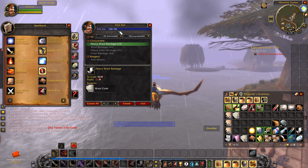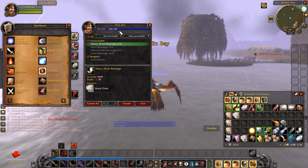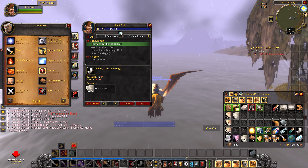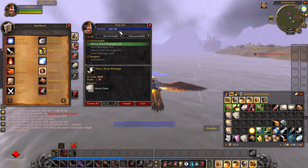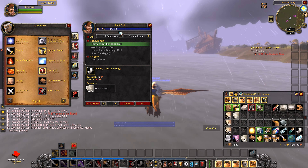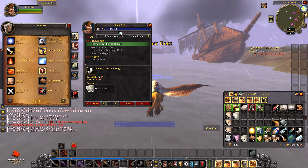For this we're heading to the Arathi Highlands and you'll need at least 125 skill in first aid and 1 gold and 72 silver to spend. It's super easy to reach 125 or even 150, as linen, wool and even silk are now incredibly cheap, going for vendor prices at the Auction House — at least on this realm, Chaos Bolt — so it's incredibly cheap to buy or just farm out the cloth that you're going to need.